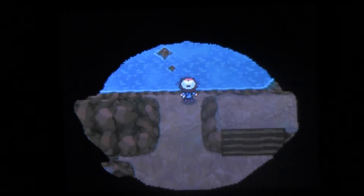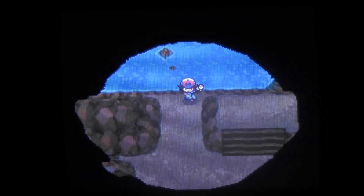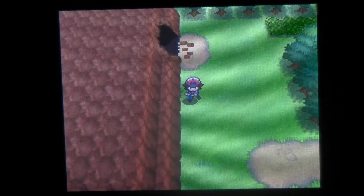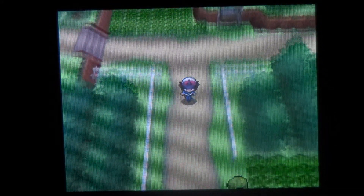Actually, what am I doing? I don't need to use Surf. That's pretty much all the items in this area. So I'm going to go ahead and use Dig. Basically I like Dig — it's like a good escape rope, except you're popping back to the entrance. Alright, so you're out of the Wellspring Cave and on to, I believe, the same route we were on. Who cares what the route name is? This is Pokemon.